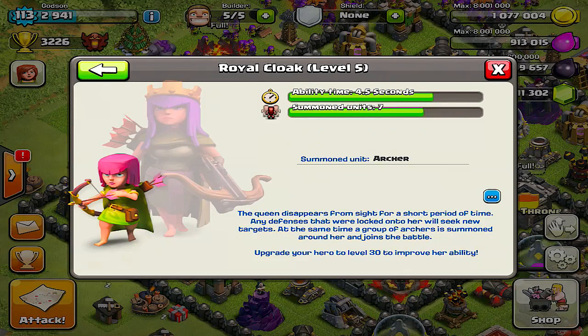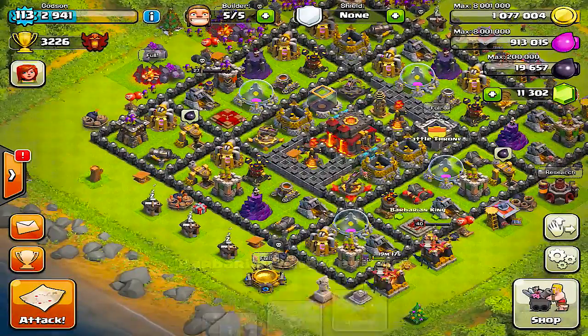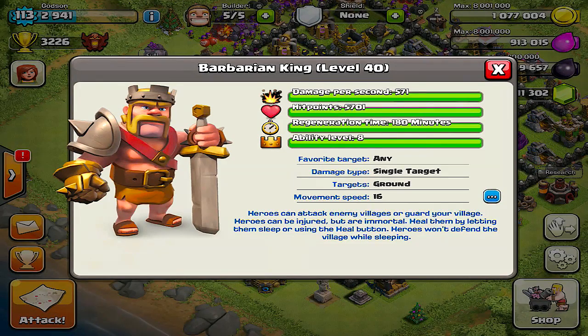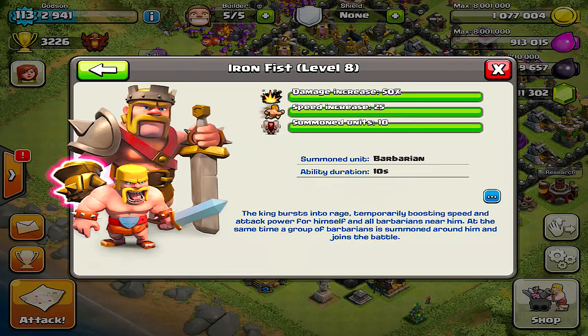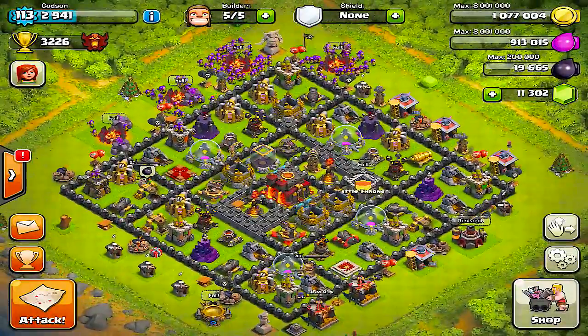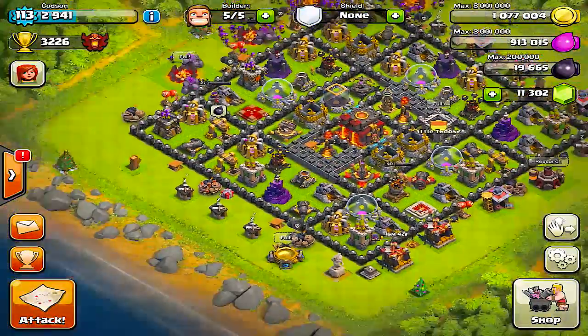Let's check out the Queen's new ability: she disappears from sight for a short period of time and any defenses locked onto her will seek new targets. That sounds pretty good — I'm a little worried it might be overpowered, especially at level 40. The King bursts into rage, temporarily boosting speed and attack power for himself and all nearby barbarians, while a group of barbarians also summons around him. Sounds like they're trying to protect the King — I love it.